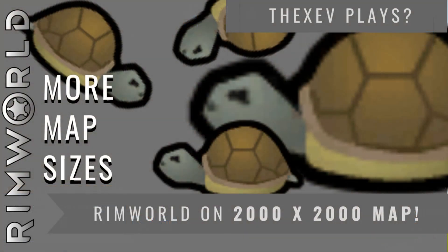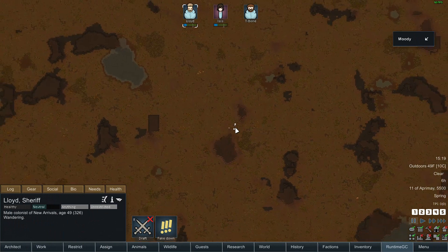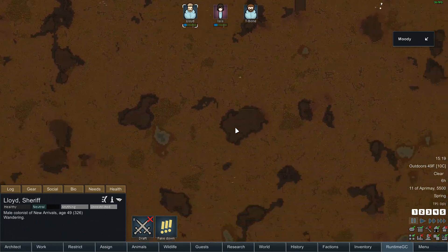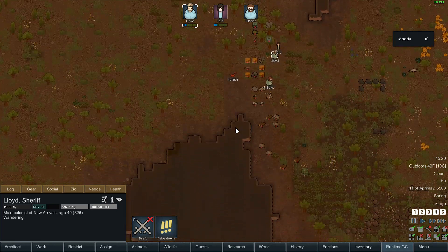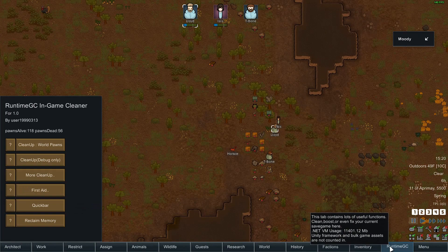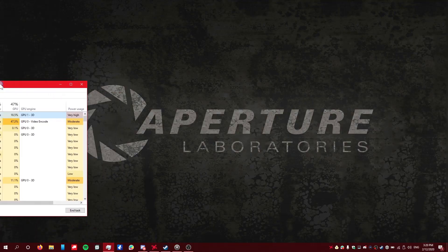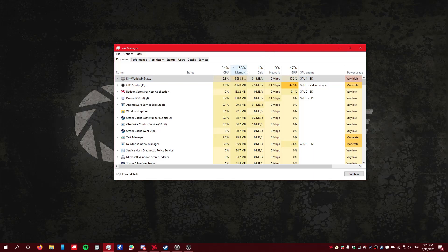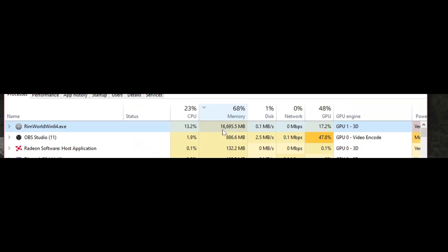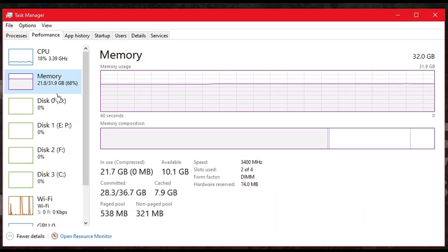52 minutes later on my Ryzen 7 2700, it has loaded. I have no idea how much stuff this is going to break — it's going to break so much stuff. Look at runtime GC, it's already like — you're out of RAM, bro. RimWorld is using almost 17 gigs of RAM. I have 32 installed right now, so I'm using 21 gigs overall.